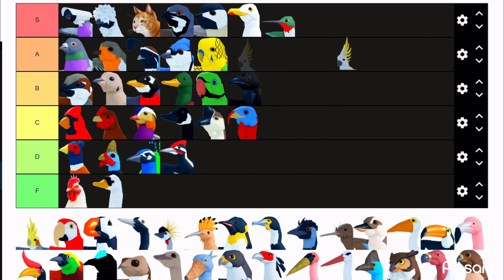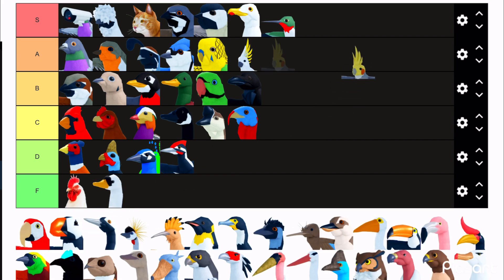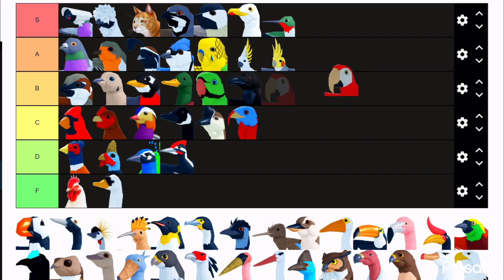Cockatoo — I like it, it's cute. I don't really like this variant that I can't pronounce. The macaw — I'm not sure how to think about it.